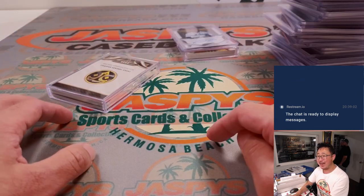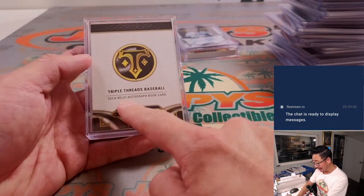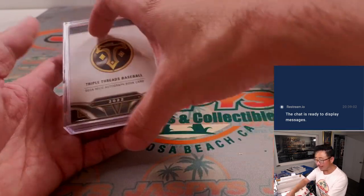And you're wondering what Jason is waiting to show back here — this deca book card that he pulled. It's a deca relic autograph book card. At first we thought it was 10 different players, but no — it's 10 different relics and one auto.